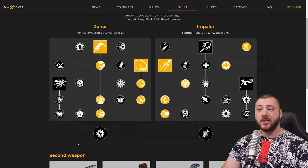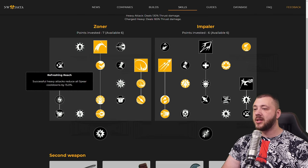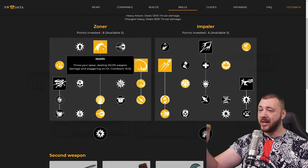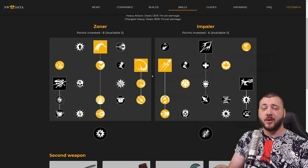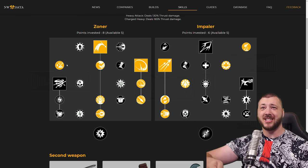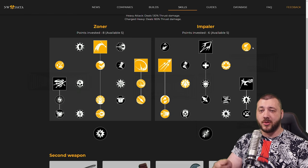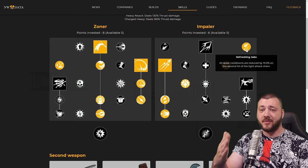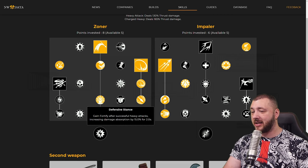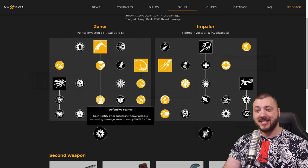Heavy attacks deal 2.5x damage per meter traveled, so the further the target is away the more damage you'll do. Successful heavy attacks also reduce all spear cooldowns by 15%. So when someone's knocked down with no cooldown on Perforate, you can land a heavy attack for 15% cooldown reduction. This works really well in dungeons too - heavy attack, heavy attack, cooldown down, light attack, light attack. Whatever attack you do, heavy or light, you reduce your cooldown.